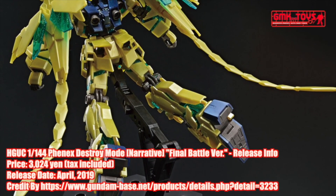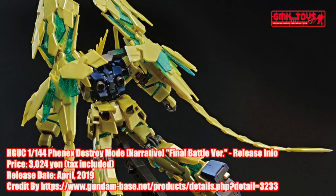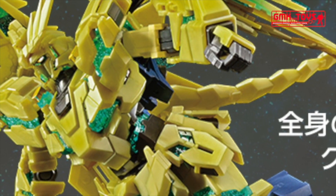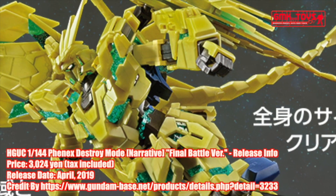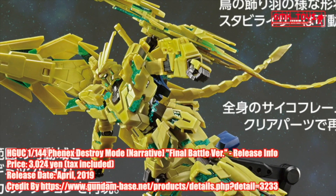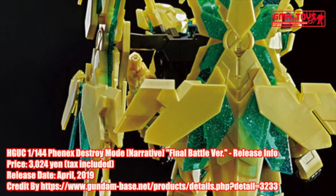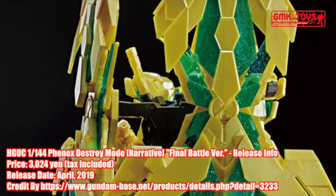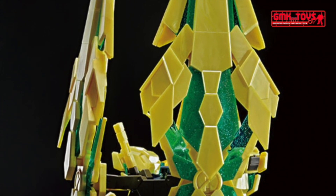History of Unicorn Gundam Unit 3 Phenex: The Phenex was built in December 3rd, UC 0095, and deployed with the RX-0 Unicorn Gundam Unit 2 Banshee in a Shoal Zone filled with debris due to reports of a Neo Zeon performance test. It then encountered the Sleeves and engaged in a heated battle against the ANX-107R Reddow. After repelling the Reddow, a psycoframe resonance with the Banshee causes the Phenex to become uncontrollable. The Phenex attacked the Banshee, damaging it, and destroyed the bridge of the mothership Shant. It went missing afterwards.